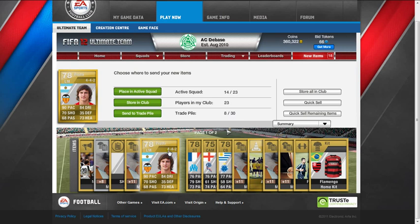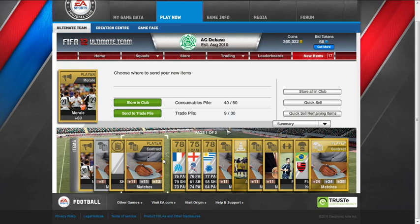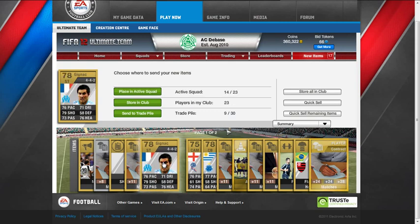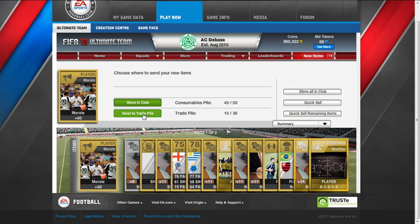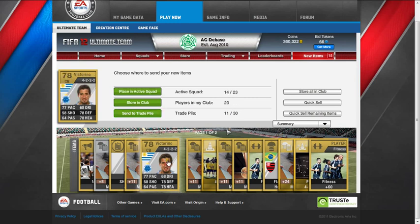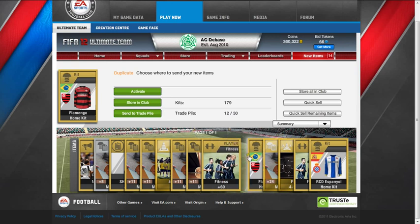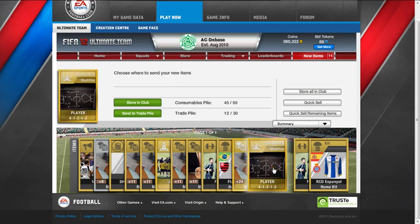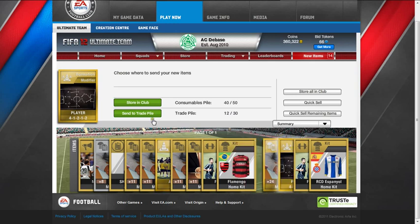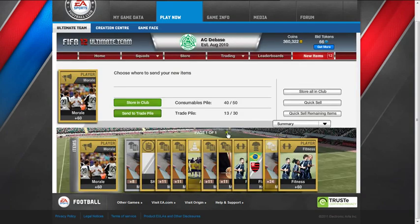Pablo Piatti from Valencia - put him in the trade pile, he'll go for a little bit. Zinyak in a 4-4-2 - he'll go for a little bit. Davies in a 4-1-2-1-2, plays for Bolton. We'll put all of those guys in. Flamenco home kit - I've got it already. Another 4-1-2-1-2 player - it's just 4-1-2-1-2 galore here. Espanol kit - I like to keep all the kits, so I'll keep that. I need some more contracts, so I'll store that in my club.